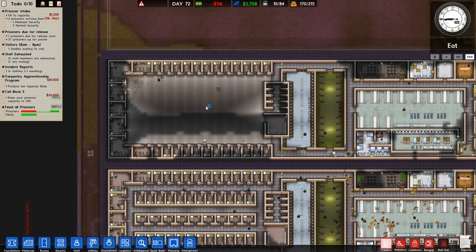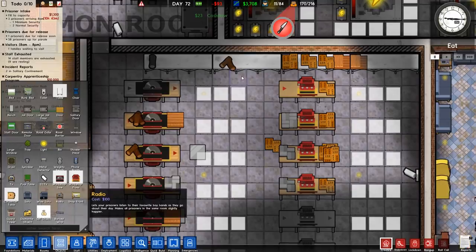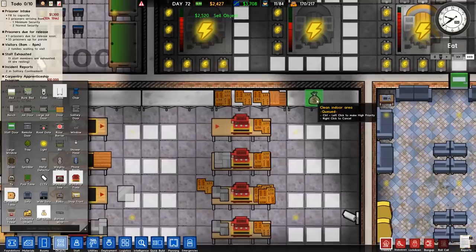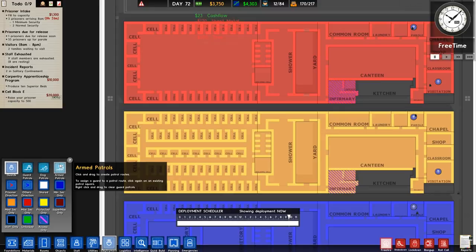So we'll go to sell object and anywhere there's a log, get sold. I just don't think you get as much money, but there's more than enough money. So these are all done, all connected up, deployment is correct.